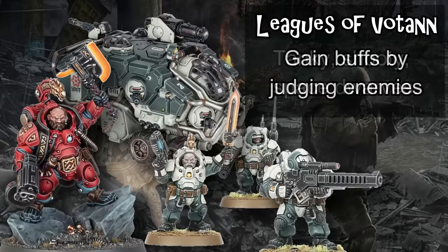Against Leagues of Votann, enemy units accrue judgment tokens from Votann characters, or when they do things that the dwarves don't like. Each of those tokens stacks a permanent attack bonus for any Votann units attacking them, meaning a Votann army will do significantly more damage at the end of the game than at the beginning.